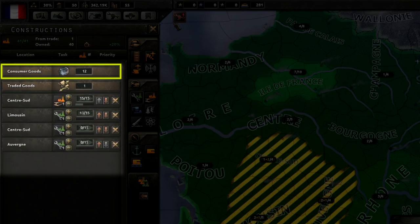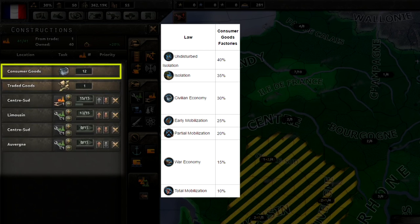The civilian goods allocation represents the factories dedicated to keeping your civilian population happy. You can't feasibly use every single industry in your nation for war — some must produce goods for your populace. The amount required depends on two things: your current economic law and your total number of civilian and military factories. In this example, France has early mobilization as their economic law, which requires 25% of their total civilian and military factories dedicated to consumer goods. They have 41 civilian factories and 6 military factories for a total of 47 factories. 47 times 25% equals 11.75, which is rounded up to 12.